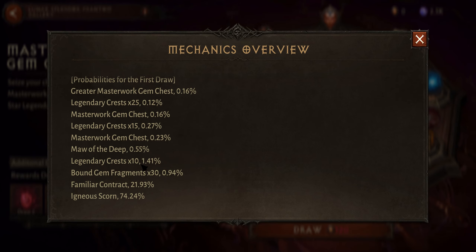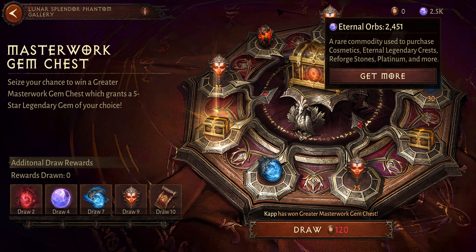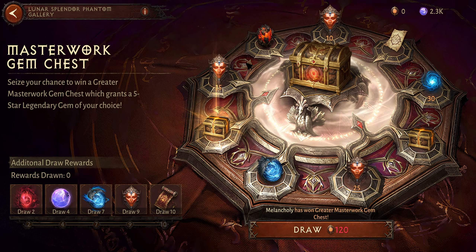Here we can get 10 crests, 15, 25, and the masterwork gem chest, or the creator masterwork, or just Mav of the Deep, 10 legendary crests, and bone fragments, which is kind of good. I do have some orbs from the last one, so I will also pull four times to show how it goes if you do pull four times.